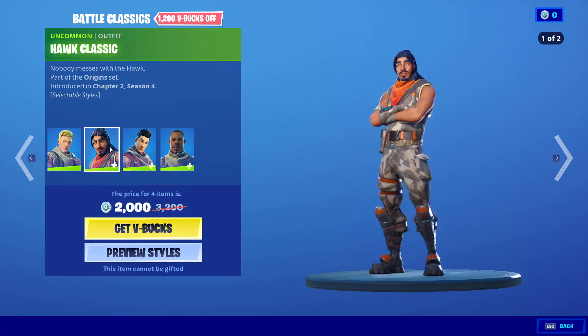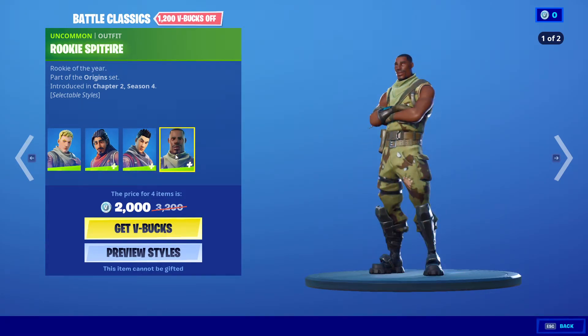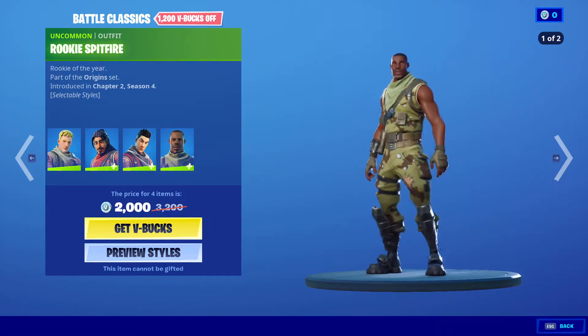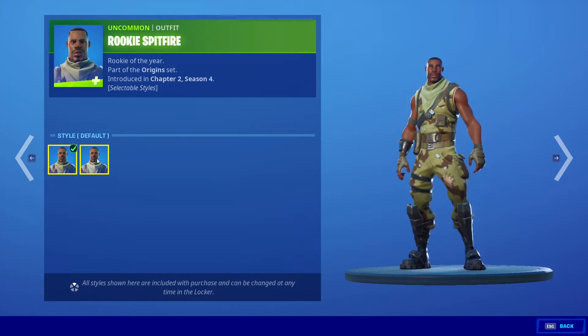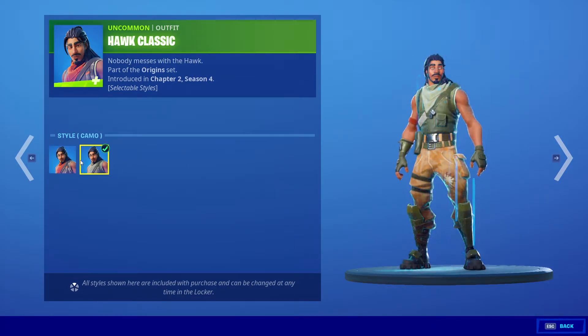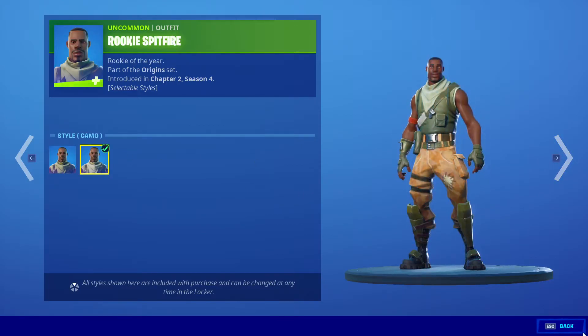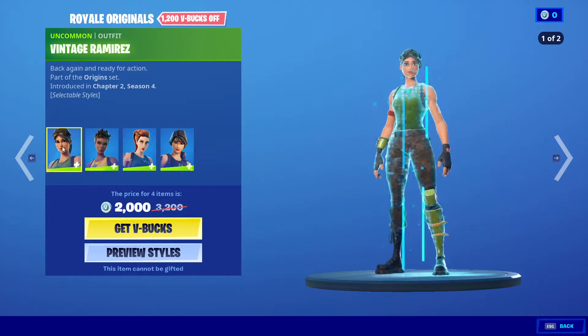We got Johnny Z the First, Whole Classic, Original Renegade, and Rookie. Spitfire is 2000 V-Bucks instead of 3200 V-Bucks. Next, Royal Originals — 1200 V-Bucks off.